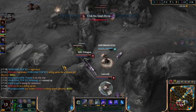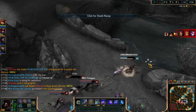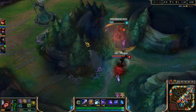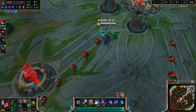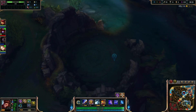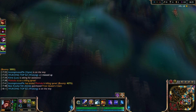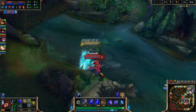For hard counters, Wukong has a lot of counters, but the three hardest are: Lee Sin, because Lee Sin does counter Wukong pretty hard — he can just kick him away once you ultimate, and he does see you when you're decoyed with his E and Q. The second one is Renekton. Nine times out of ten you will lose lane to Renekton, since he out-damages you a lot early game. Late game you could beat him though, since he's pretty weak late game.